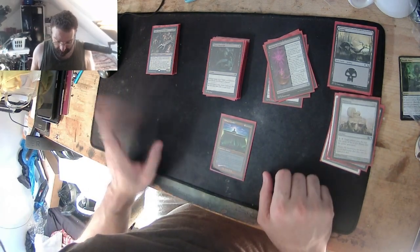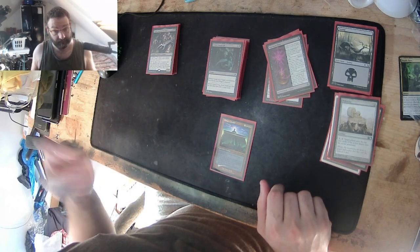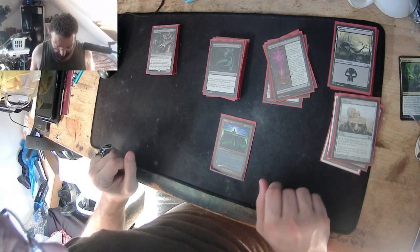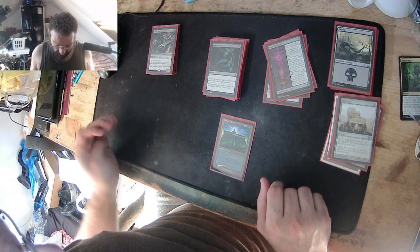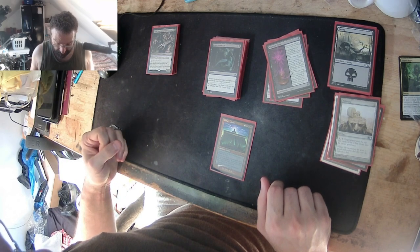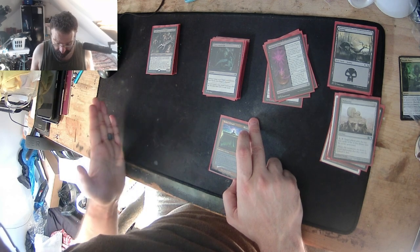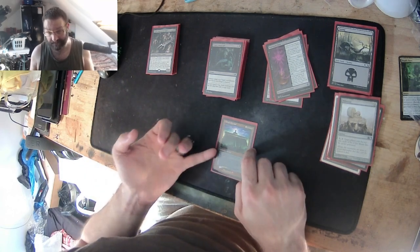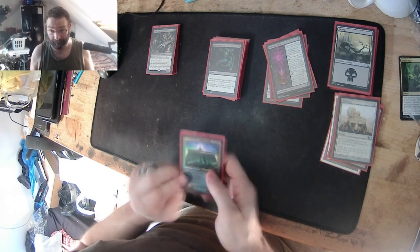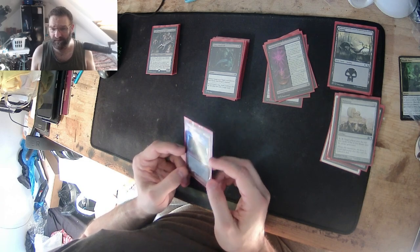We've got Bolas's Citadel. You may look at the top card of your library at any time, and you may play lands and cast spells from the top of your library. If you cast a spell this way, pay life equal to the mana value rather than pay its mana cost. Tap and sacrifice 10 non-land permanents: each opponent loses 10 life. It's a six-cost artifact.